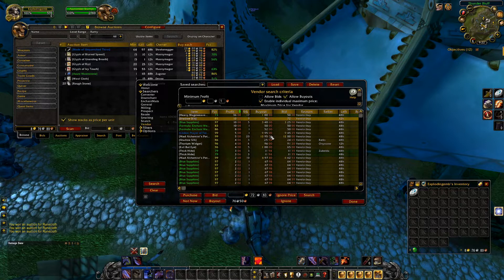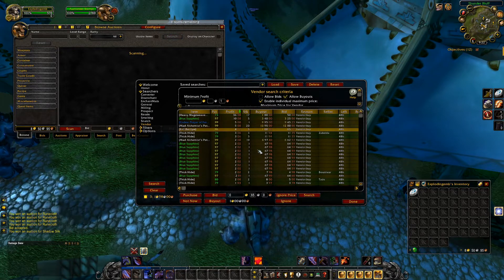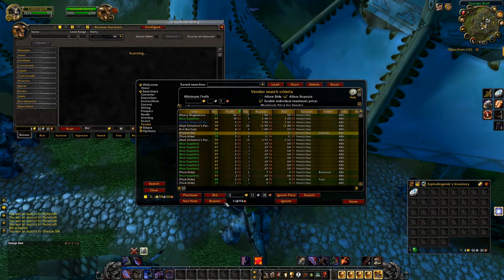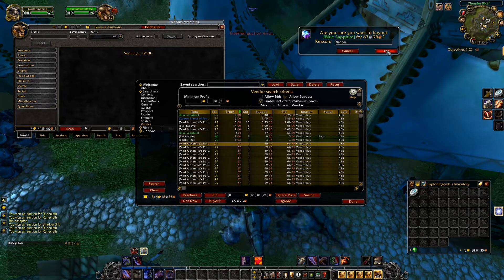So these are all the items that you can buy now and make a profit from. As you can see by the item that I have selected here, it currently has a buyout price of 76 silver and 50 copper, and I can sell that item to a vendor for 13 silver and 50 copper profit. Now go through all of these items and click buyout at the bottom, right here.